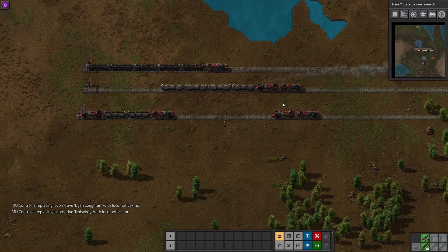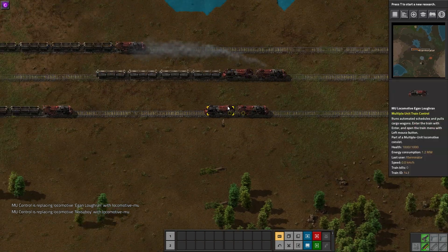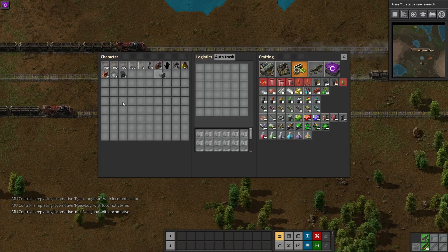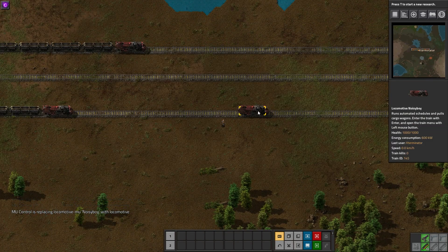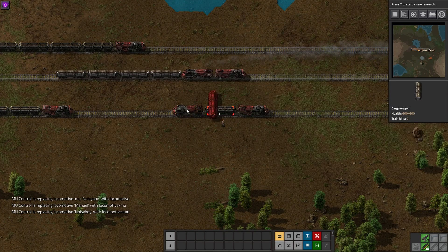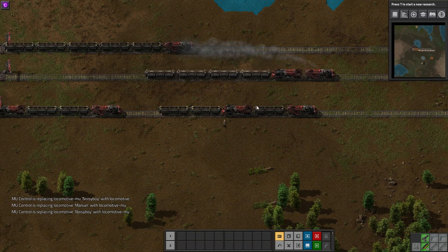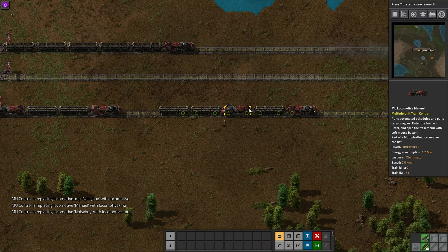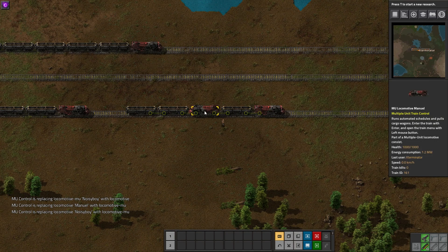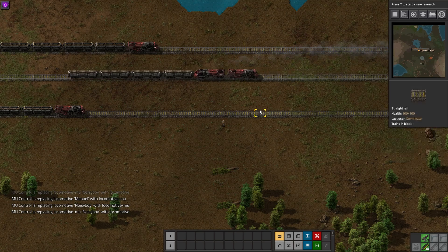You can do these in many different configurations — like this, or like this. You can even stick some wagons in between. When you pick one up you can see it changes back to a normal locomotive. As long as they're facing different directions, it should work. If you don't get a message saying you're placing an MU locomotive, it didn't work.